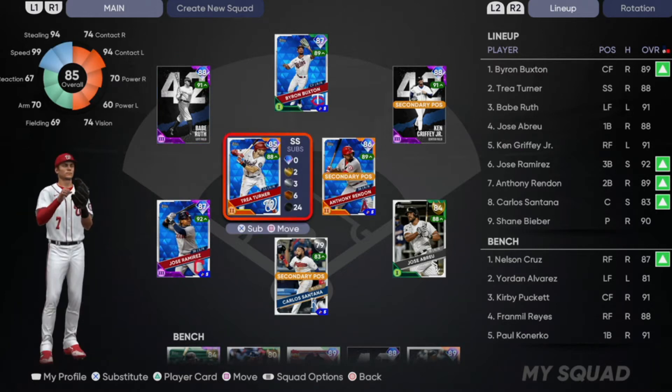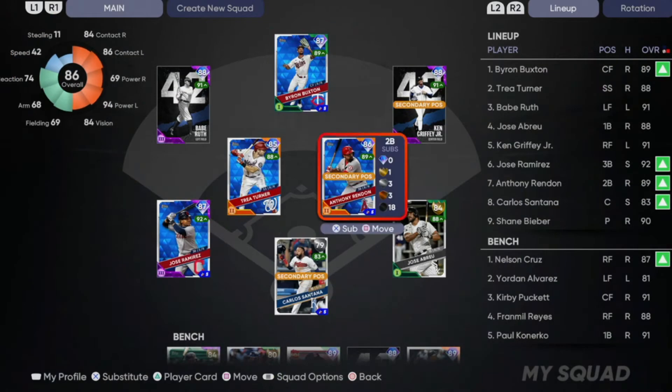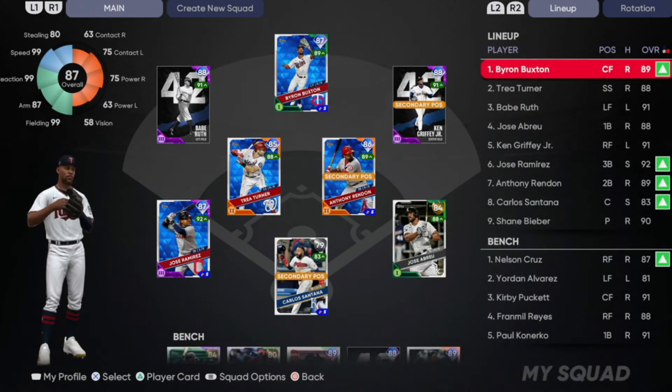The first card you need is the Diamond Trey Turner. The other card you especially need is Byron Buxton at center field. Both of these cards have 99 speed and they are going to be your one and two hitters. I like to put Buxton at leadoff but it really doesn't matter — you could do Turner if you want.